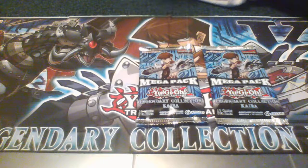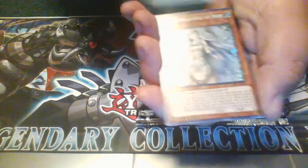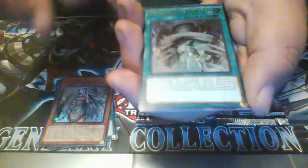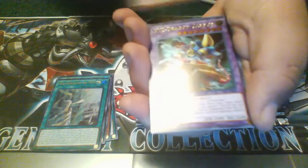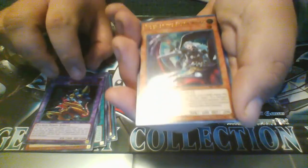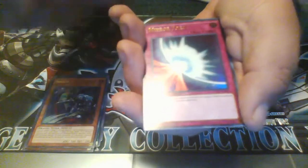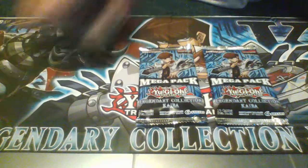3 Mega Packs. Ancient Rules, Maiden with the Eyes of Blue, Monarch Storm IV, Mausoleum of White, Y Dragon Head, XYZ Dragon Cannon, Rider of the Storm Winds, Mirror Force, Call of the Grave, and Bee Buster Drake. That's pack number one.